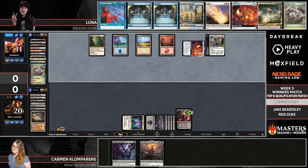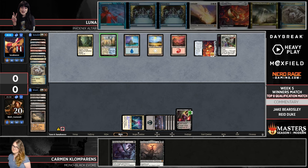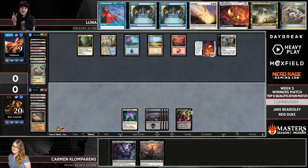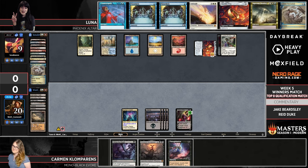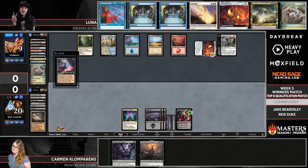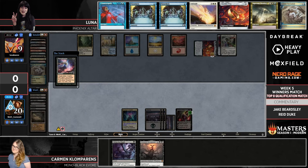It's one of the real strengths of Carmen's deck — just raw card quality. We're seeing Liliana of the Veil, one of the best cards in Modern for a long time; the One Ring, one of the best cards in Modern right now; and Shieldred, considered the scourge of smaller formats like Standard. Just throwing haymaker after haymaker from Carmen's side is a pretty good recipe for success.